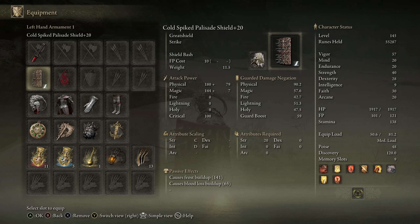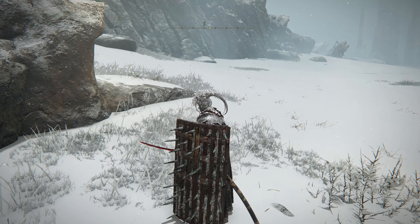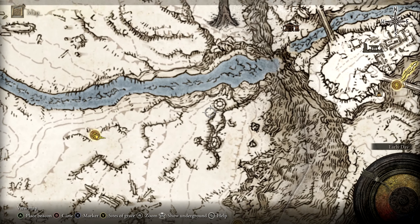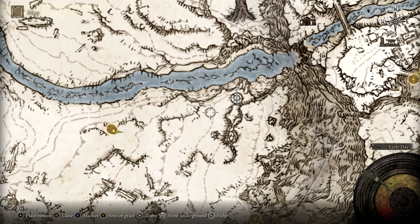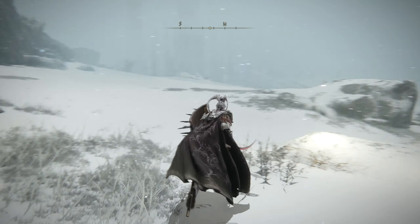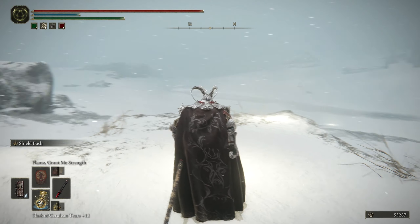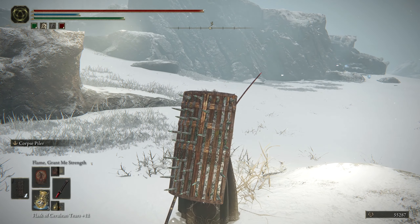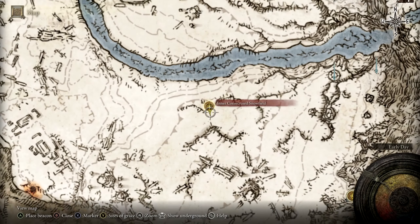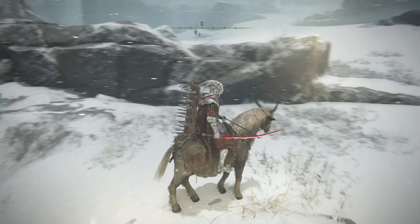We have frost build-up of 141 and blood loss build-up of 65, which is more than what my Rivers of Blood katana does — my Rivers of Blood does 56 blood loss build-up while the shield does 65, which is insane. We've made our markings: the first marking we're headed to requires our Imp Ashes ready, because we shall be summoning them.